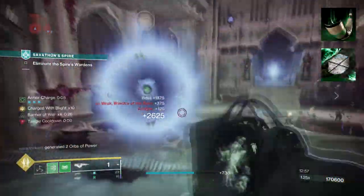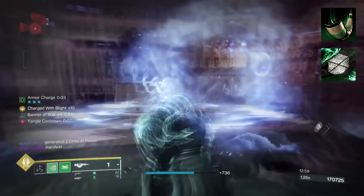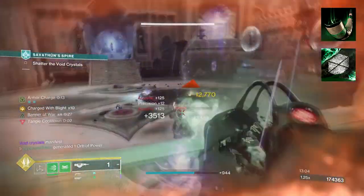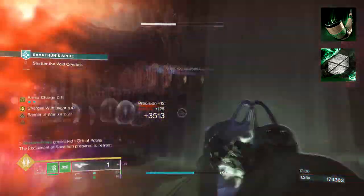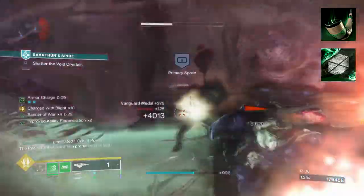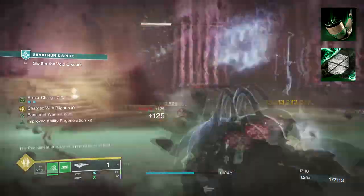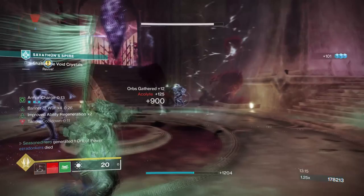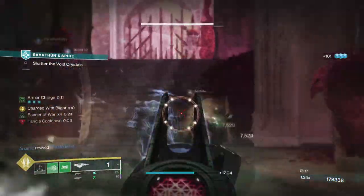To start, you're going to want to have Dregner's Lash, where using your class ability will produce a suspending wave to targets that will damage and suspend them. You'll then want Banner of War, where defeating a target with melee, sword, or finisher raises a banner that will continuously heal you and your allies within its radius. Defeating targets will also increase its pulse rate, while also granting a melee and sword buff.